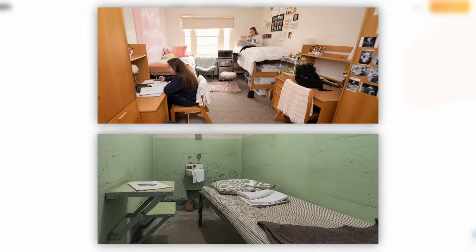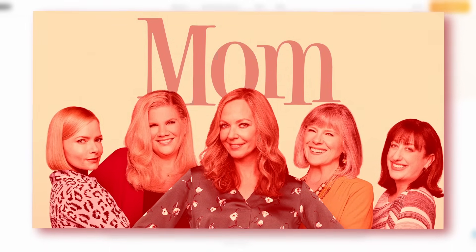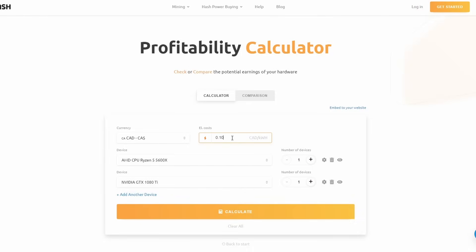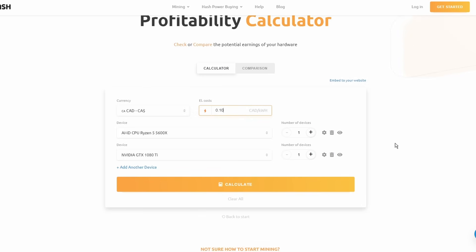Obviously, if you don't have to pay electricity — like you live in a dorm or a prison, they're both pretty comparable — then the electricity cost can be zero. However, your university or meemaw will get pretty pissed off if they find out you're mining and raising the power bill, so be considerate. Anyways, you can throw in the numbers and it'll spit out how much you can earn a day using NiceHash. Just note that Salad earnings are comparable to NiceHash, so this calculator works pretty nicely.